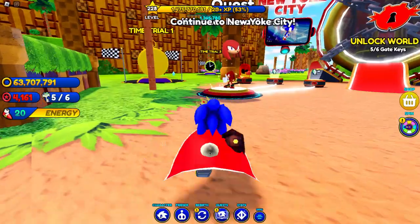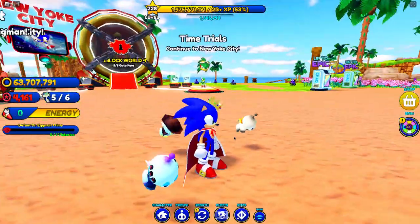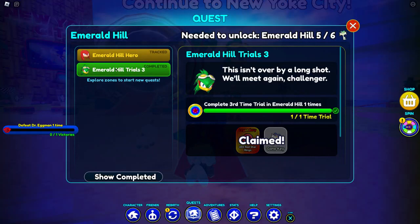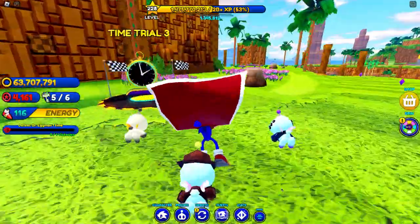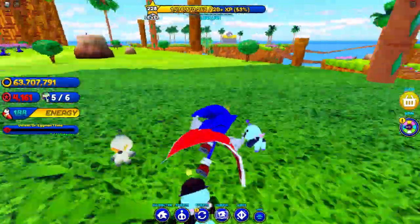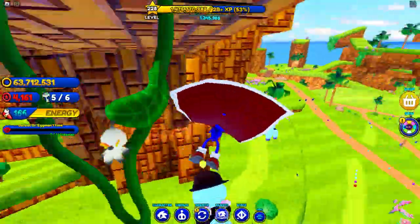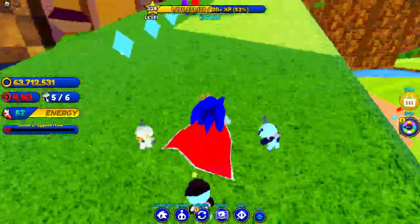So where were we supposed to go for the Knuckles key? Oh yeah — defeat Dr. Eggman one time. Are you serious, bro? I can't even defeat him. I'm so bad at the game. You expect me to do that? How about I just do another time trial? No? I can't defeat Dr. Eggman. I'm so low power. I need someone to help me with that. And obviously I just fell, bro.